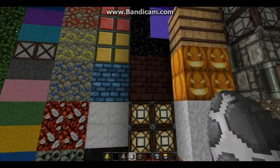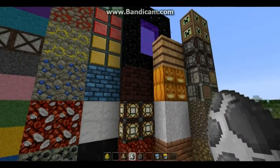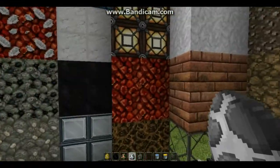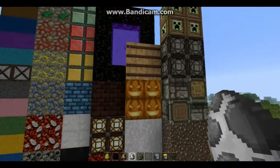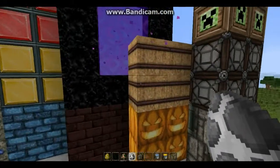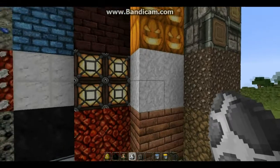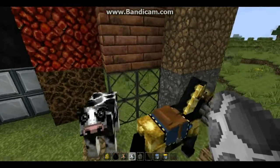Below that we've got the nether brick, we've got some glowstone, netherrack and soul sand. Beside that we've got a little bit of miscellaneous stuff: hay bale, jack-o-lantern, some clay that you find in the bottom of rivers and stuff, bricks and glass.